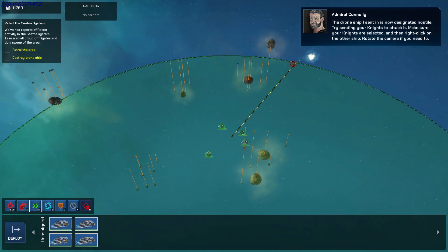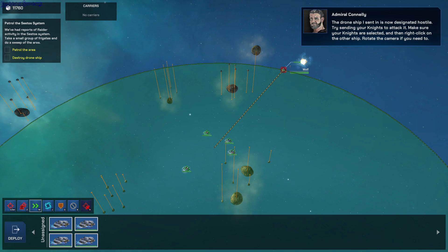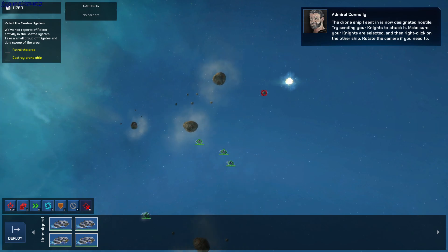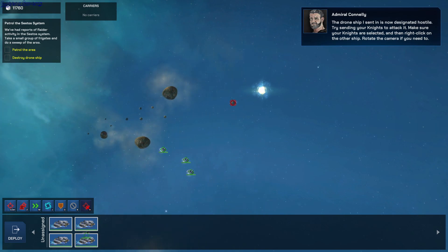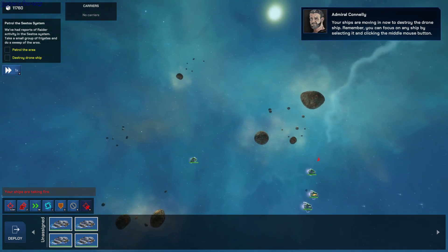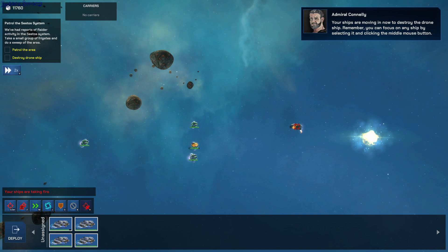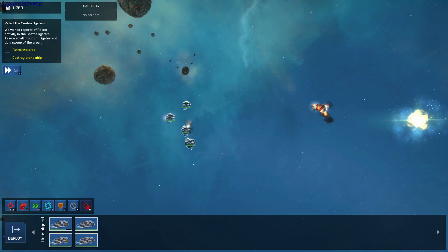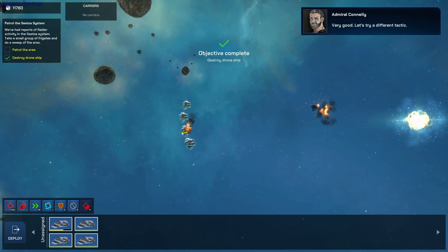The drone ship I sent in is now designated hostile. Try sending our knights to attack it. Make sure your knights are selected, then right-click on the other ship. Your ships are moving in now to destroy the drone ship. Remember, you can focus on any ship by selecting it and clicking the middle mouse button.